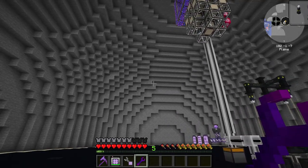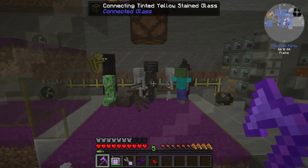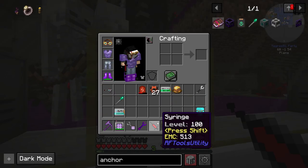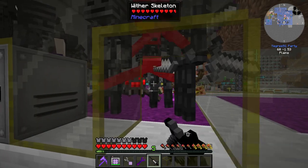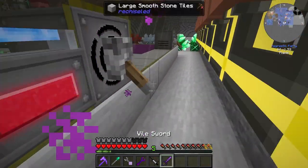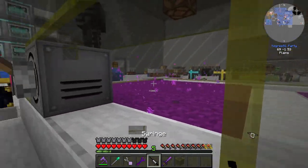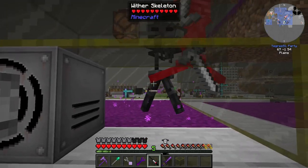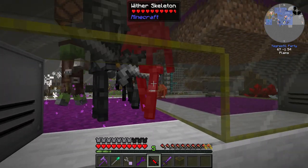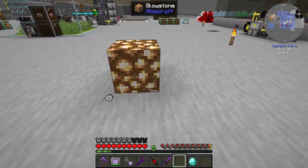Perfect, perfect guys, perfect. Now let's see if this works. I need the wither skeleton - we're close. Nice, so the syringe needs to be full. I must not attack it just once, but I need to - come here, yes - I need to fill it up just like a soul. This is perfect. Is it full? It is full, very nice.